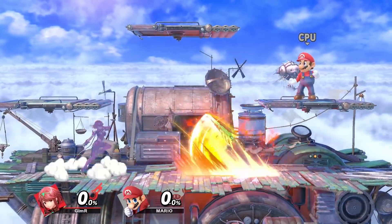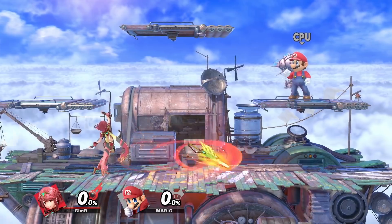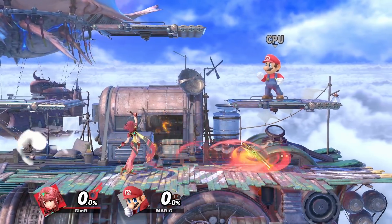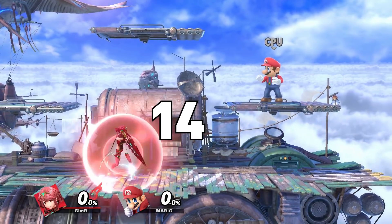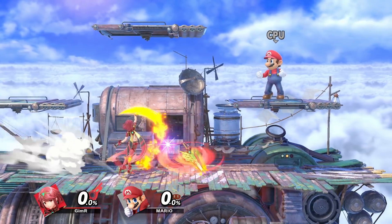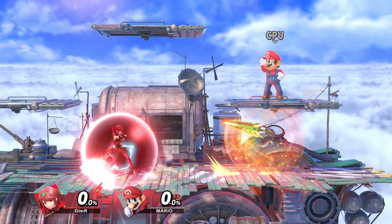The downfall to this move is that Pyra can't do any attacks during it, only movement and defensive options. And when it's over, the sword comes back to her and she catches it, giving her about 14 frames of extra lag. We've already figured out how to cancel those 14 frames though, by shield dropping and a couple other animations.